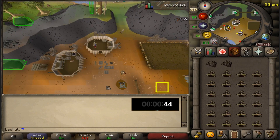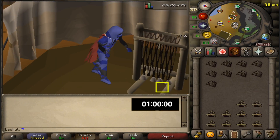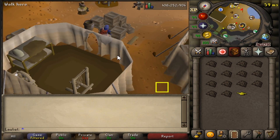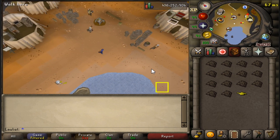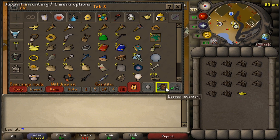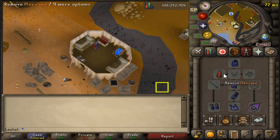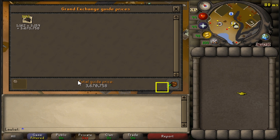I currently have the Pure in NMZ training up the range and strength. With that being said, we have finished the one hour of crafting drift nets, and we also managed to get a nice little lamp from the genie that we'll probably use on either agility or runecrafting. We can now see how many nets we made in the one hour: 1162, which is valued at 3.6 mil — almost 3.7 mil.